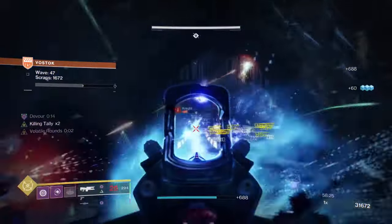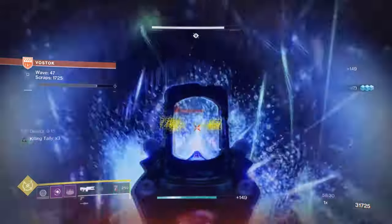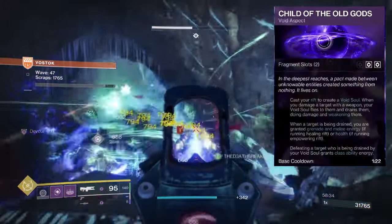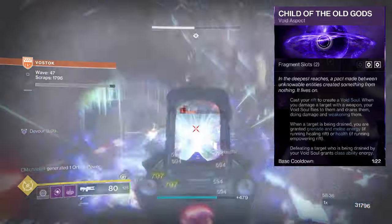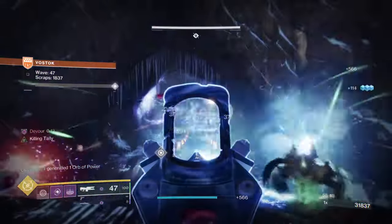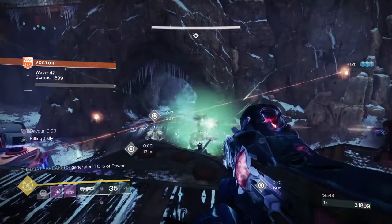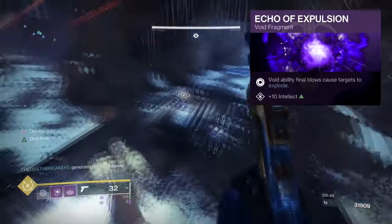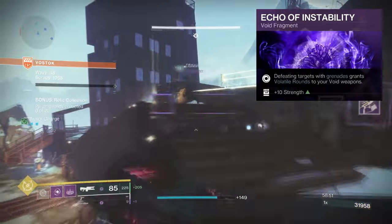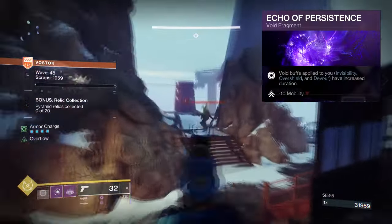For Aspects and Fragments, you're going to want Feed the Void — defeating a target with Void abilities grants Devour. Child of the Old Gods, where upon creating a Rift you cast a Void Soul that drains targets and gives you Grenade, Melee, Class Ability, and Health. Echo of Remnants to increase lingering grenade duration. Echo of Expulsion for Void final blows causing targets to explode. Echo of Instability where Void Grenade kills grant Volatile Rounds to your Void weapon. And Echo of Persistence to increase the duration of Void buffs applied to you.